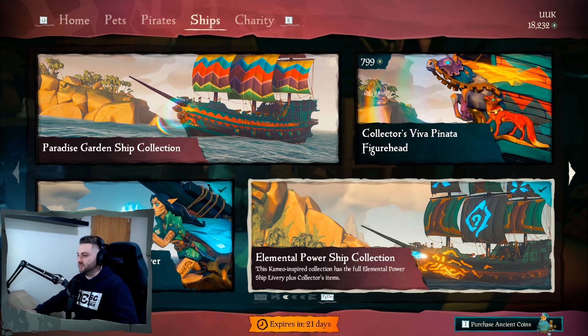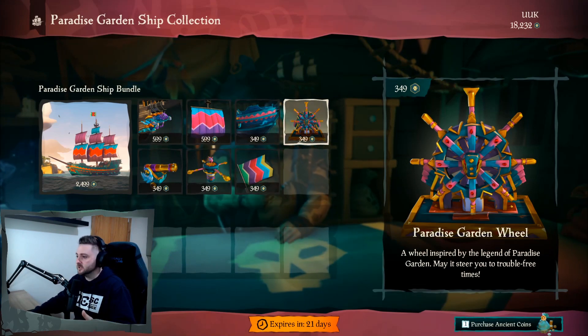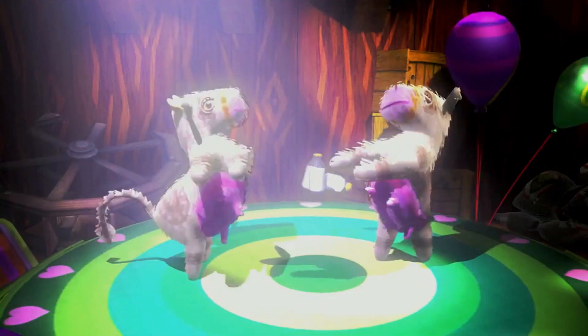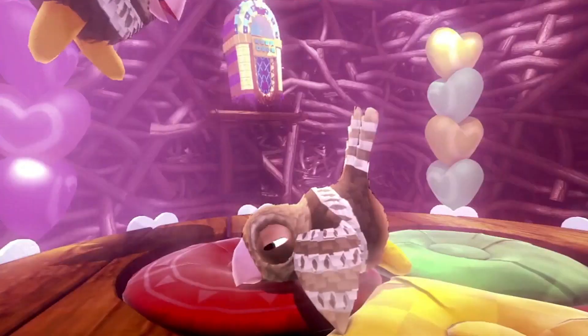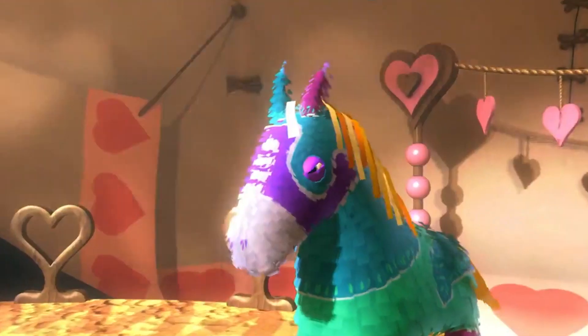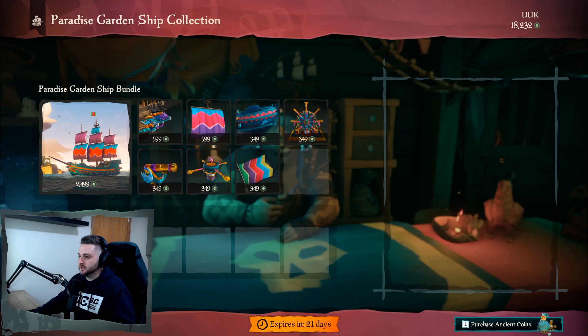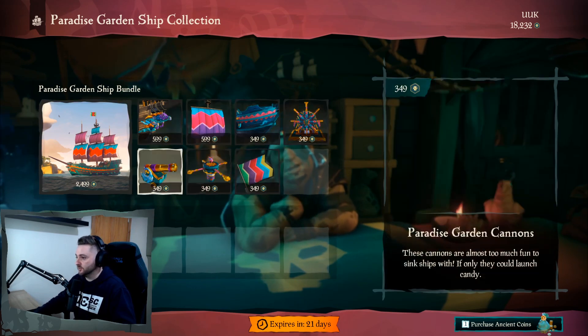Ship Sets. Last month we had the Elemental Power Ship Set, which was from another Rare game cameo. This month it seems like they're going with the Viva Piñata Ship Set. If you aren't aware of what Viva Piñata is — the Viva Piñata set was a Rare game released in 2006 on the Xbox 360. So like all previous ship sets, this one is again based on a previous Rare game. That actually looks pretty cool — really, really colorful.